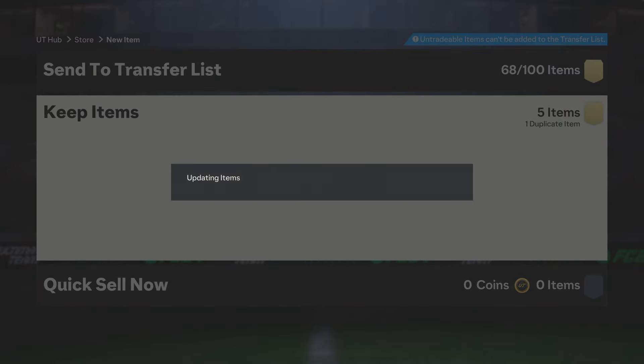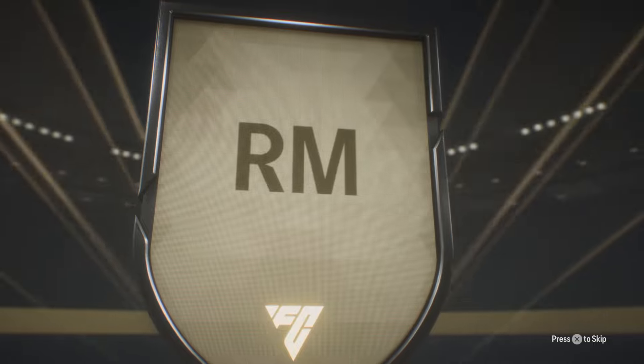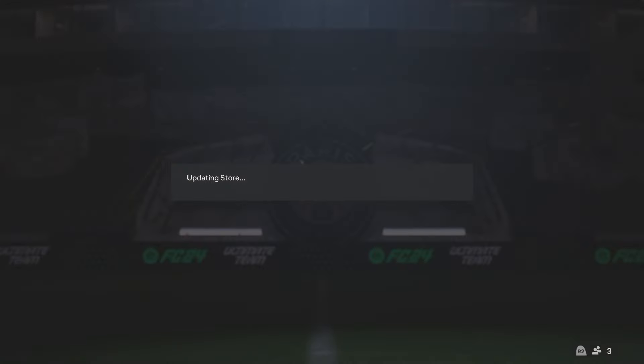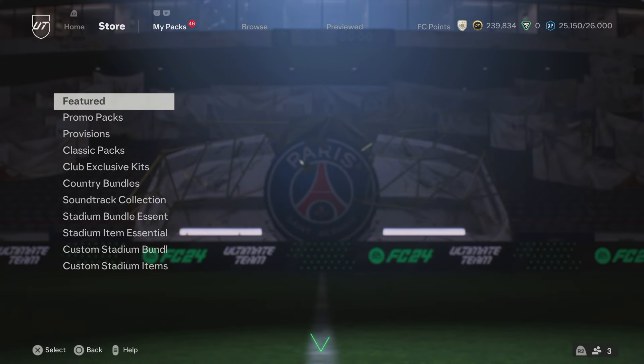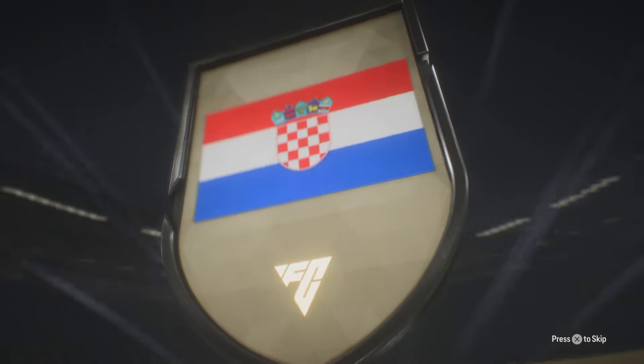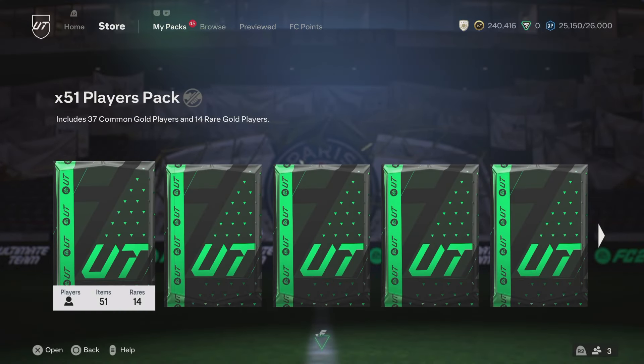Obviously that is the main part of the grind really. What you want to be doing is when you're getting those 86s and aboves, you want to put them into the dupe exchange. 81s to 85s, obviously into the team of the week player pick. And then you can do player picks as well, or you can just throw everything else straight back into the crafting upgrade. To do it as quick as possible, I would say don't even look at the player picks - just go ahead, do the dupe exchange, the team of the week player pick, and this crafting upgrade. And you'll get through it so fast.